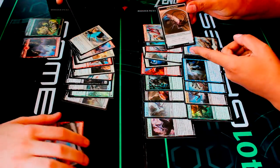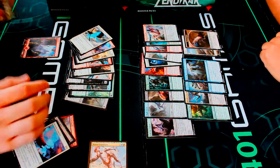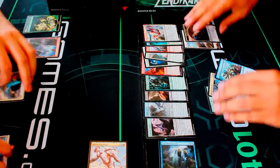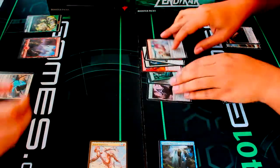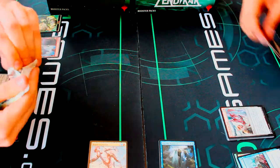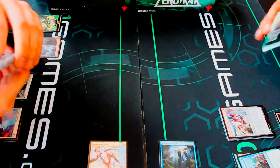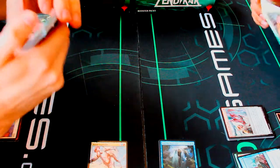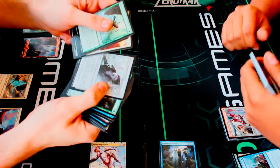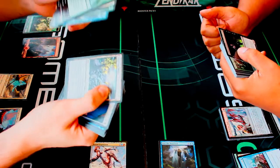I got an Eldrazi Scion token — these are different, they're 1/1s instead of 0/1s like the old ones. And we got the wonderful 1/1 plant tokens as well. So with Brutal Expulsion already pulled, let's grab some more packs. We already got one mythic, so you're definitely ahead right now. Don't worry, I have a chance to come back.